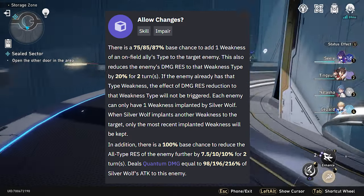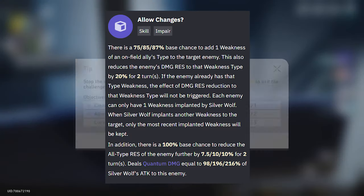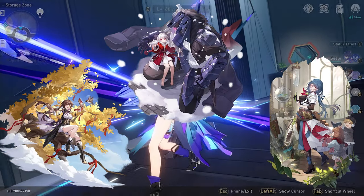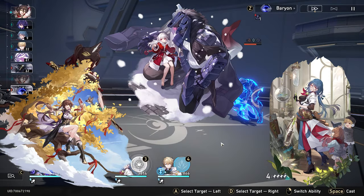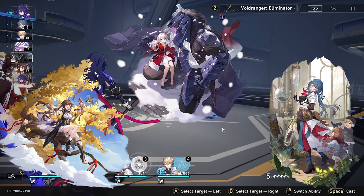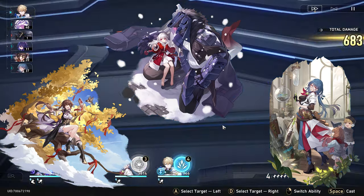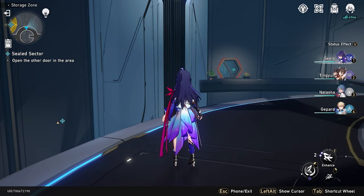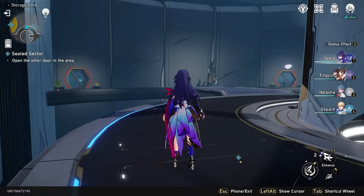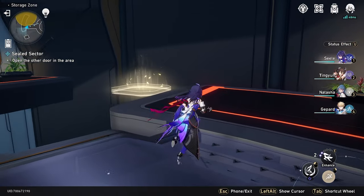This skill alone is ridiculous, because what Silver Wolf does for your teams is she allows you to run mono type teams. She can grab the weakness — let's say you run her with Clara, Sushang, and Natasha — she can grab that physical type weakness and apply it to the enemy whether they're weak to physical or not. It doesn't matter. She'll apply that to that specific enemy. There's a chance she'll apply her own quantum weakness if they're not already weak to it, but with 3 physical characters on your team, there's a higher chance you'll apply one of those physical type weaknesses. There's nothing else in the game that can do that right now.